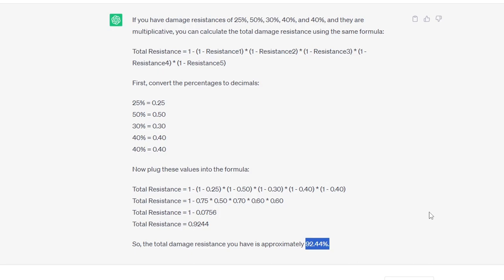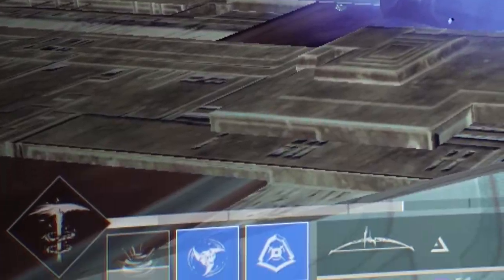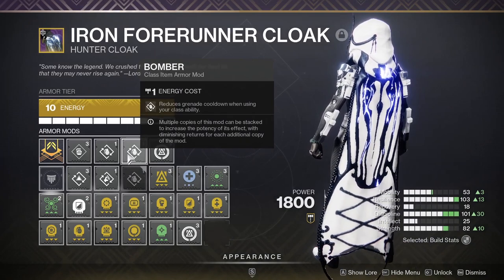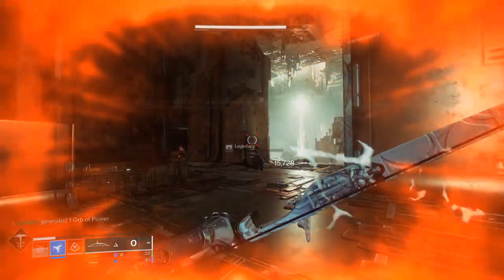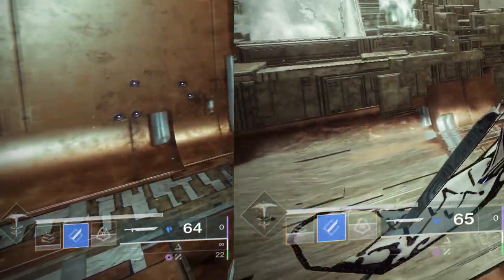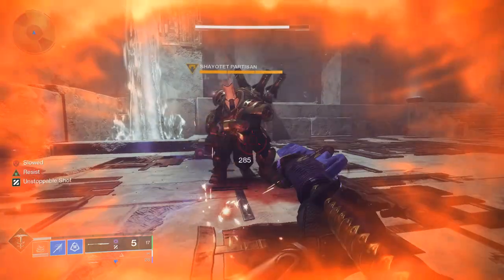It cannot be overstated how insanely strong this is in endgame content. To have that 92% going constantly, we need to spam our grenades. Whisper of Shards gives us increased grenade energy recharge when we destroy the Stasis Crystal spawned in our Duskfield, and Whisper of Durance increases how long the Duskfield remains on the field. On top of that, we get free grenade energy back when we dodge thanks to 2 stacks of Bomber mods. We also have Reaper on our class item, so after dodging into a weapon kill we spawn an Orb of Power, which gives even more grenade energy from 2 stacks of the Innervation mod on our legs. These Orbs also give us Armor Charge, making our Grenade Kickstart stronger. With all of this combined, you'll spam Duskfield grenades every 10 to 20 seconds, giving ridiculous uptime on that 92% damage resistance. We also get a ton of grenade energy back when we melee targets thanks to our Impact Induction mod.